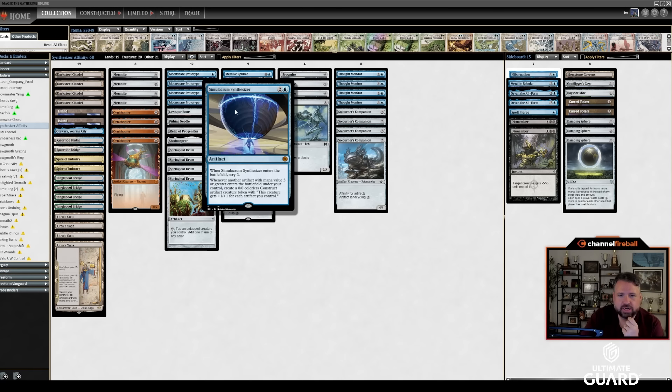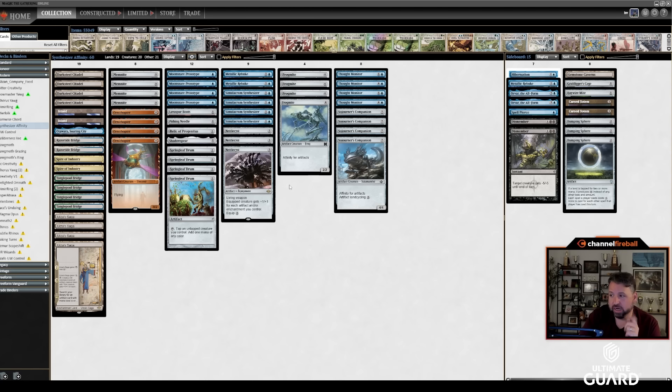It's a 3-mana artifact that ETBs and Scries 2. Whenever another artifact with mana value 3 or greater enters the battlefield under your control, you get a Construct that's as big as the number of artifacts you control. The way to break this card, as many have found out, is cards like Frogmite, Thought Monitor, and Sojourner's Companion — all affinity cards — which trigger the Synthesizer but also cost you 0 to 1 mana depending on the situation.